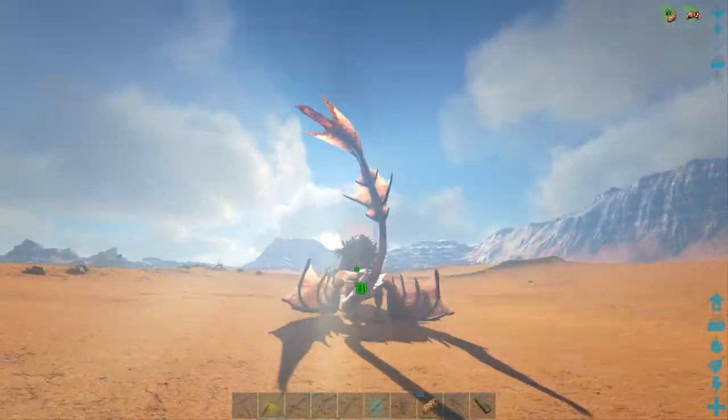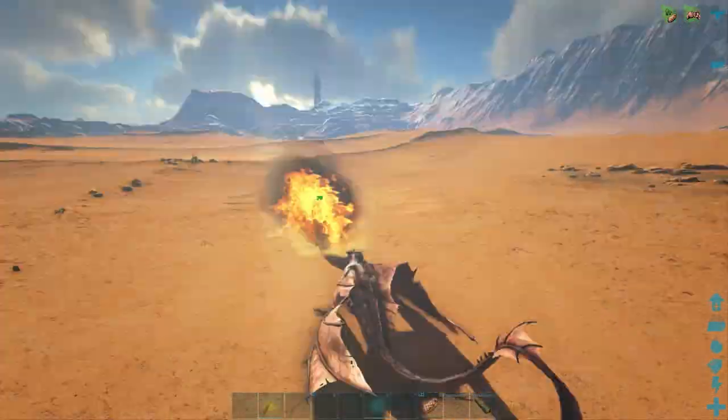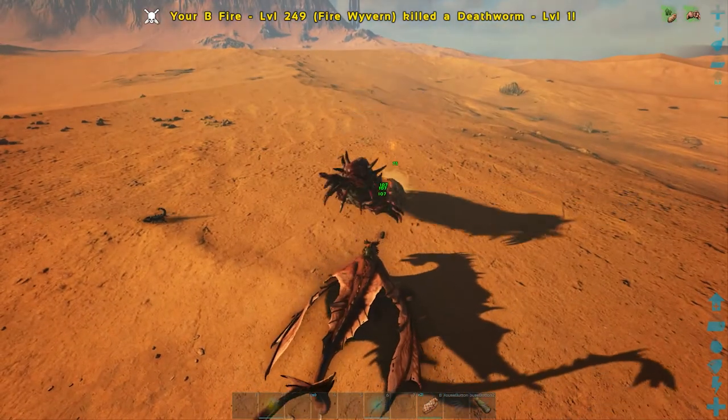Land your wyvern in front of it. Hit it while it's in the ground and it'll come out, then you can just keep on burning it. Remember to keep moving backwards and it'll struggle to hit you.